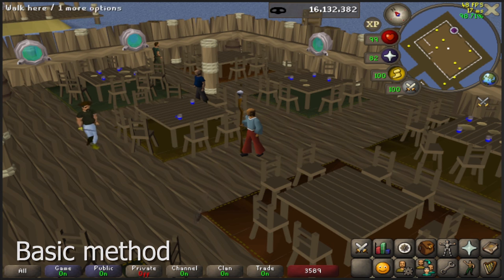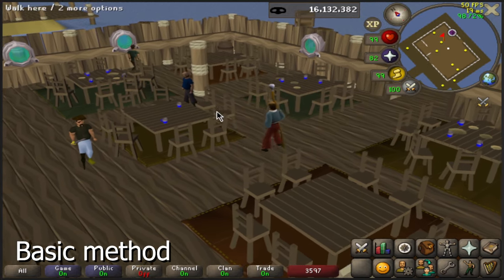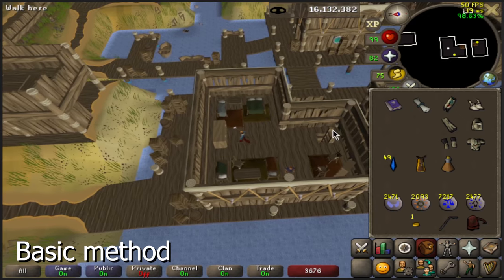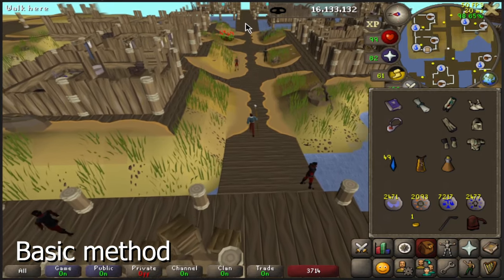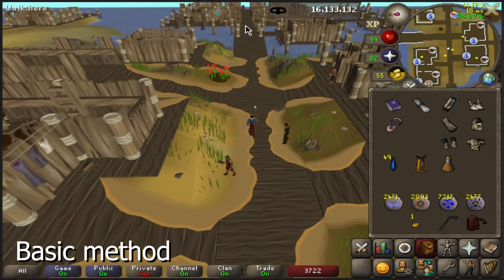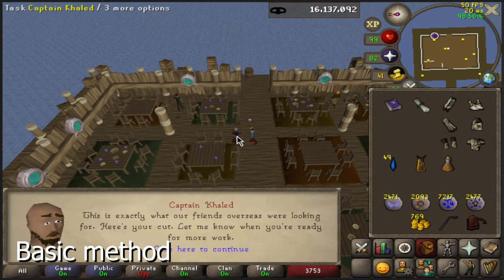The basic idea of the method is to get a task from Captain Khaled here in the big hall at the east of Piscorilius. He will tell you to go to one of the six possible houses to steal an artifact that you need to deliver back to him without teleporting. The artifact will be removed from your inventory if you do so, and even logging out with one in your inventory will remove it as well. When you deliver it, you get a big XP drop and some coins, and then you repeat.